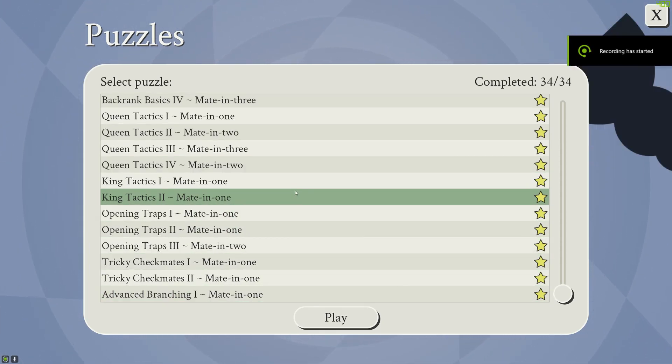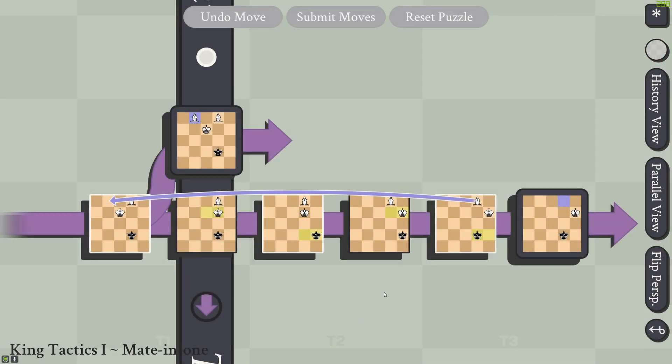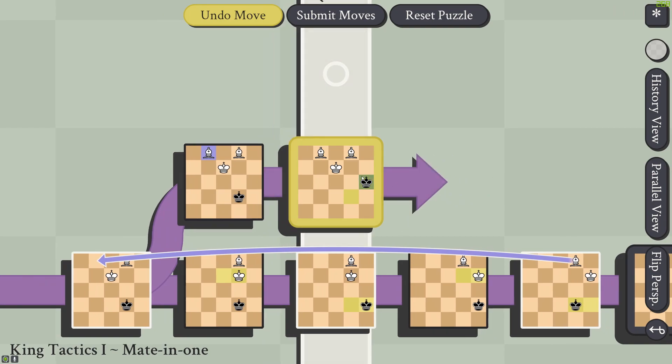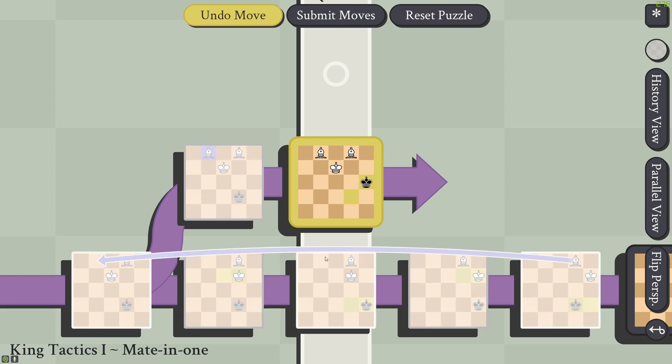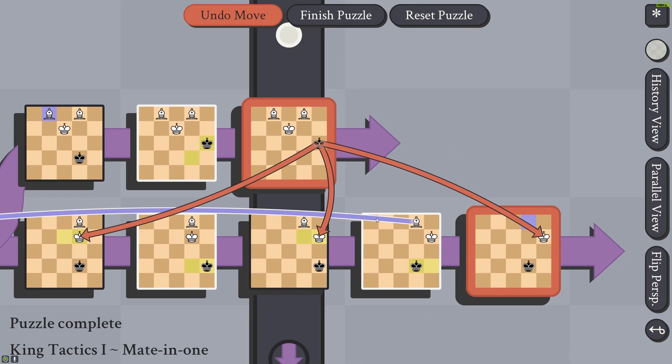Now on to the king tactics. Kings operate like a bubble, but a present king is always more powerful than a past king. In this challenge, we want to move the king here, and then the bubble in which the king can move encapsulates these three frames. In those three frames, the kings are being attacked, and because they're in the past, they can't move out of the way.